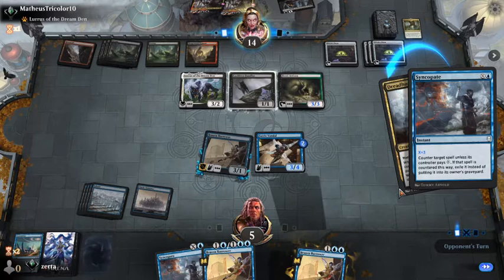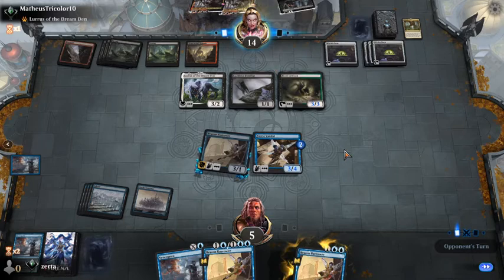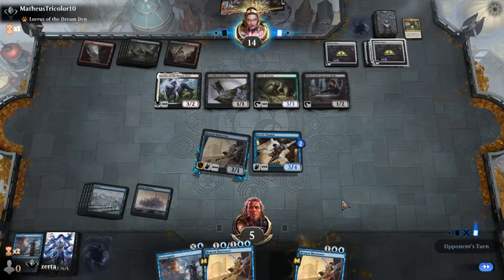Our only real hope there was that our opponent would bring back the cat, we'd Unsummon it, they'd tap for something, and then we would get the Syncopate on the cat. Technically still possible, but not happening. Watch turn, wait for whatever our opponent's doing here.